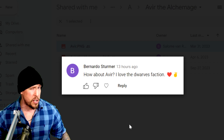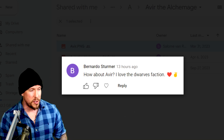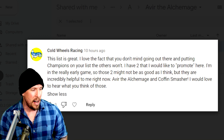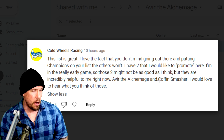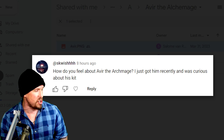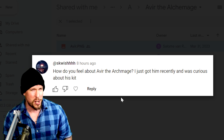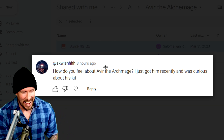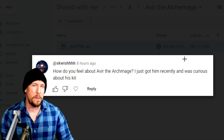First off, a few shouts to you guys. We have Bernardo Sturmer, who loves the Dwarves faction, looking for an Avir guide. We have Cool Wheels Racing looking for Avir the Alchemage and Coffin Smasher. And then we have Swish looking for Avir the Archmage — Alchemage, get it right, man. Just joking. He got him pretty recently and was curious about his kit. Well, let's go ahead and review said kit.